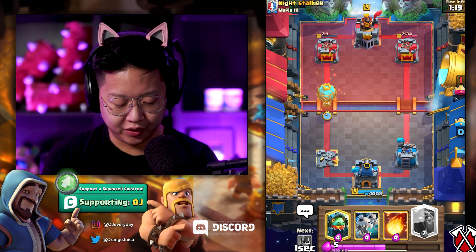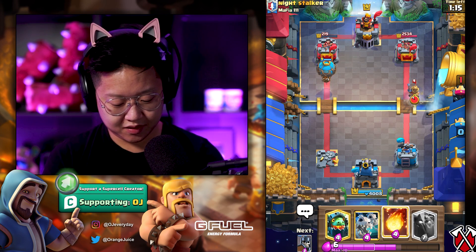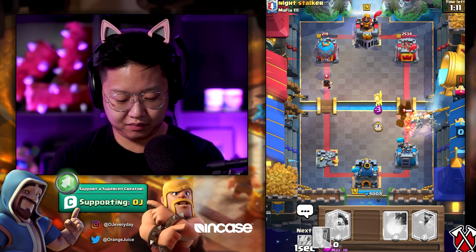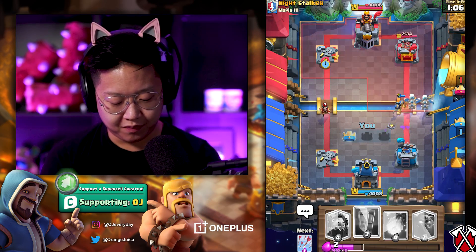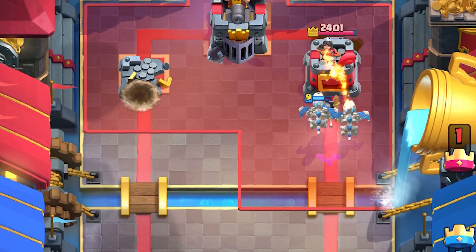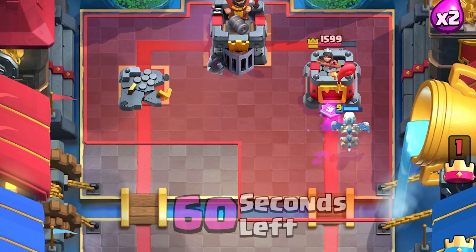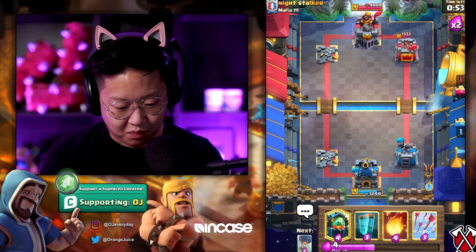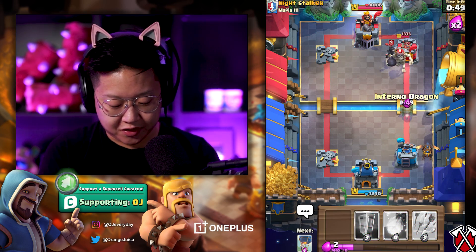I'm cheesed — he rushed the bridge with the dark prince and it worked. I'm rushing — I'm going in for a balloon, I don't want to do lava hound in the back. I want to elicit a response. Oh shoot, that's not the response I really want. Balloon connects — that was worth it and he over-committed on the electro wizard. That's a win in my books. I deal damage on his princess tower on the right side — those skeleton dragons are so strong. That was more than a thousand damage on the tower, and his electro wizard is out of rotation.